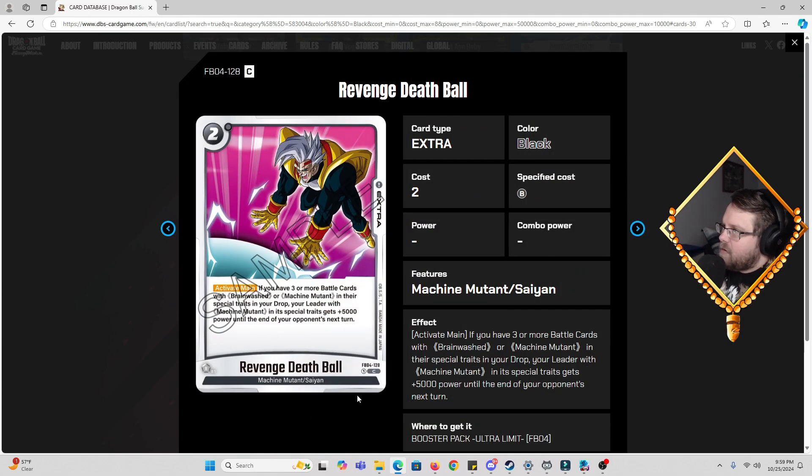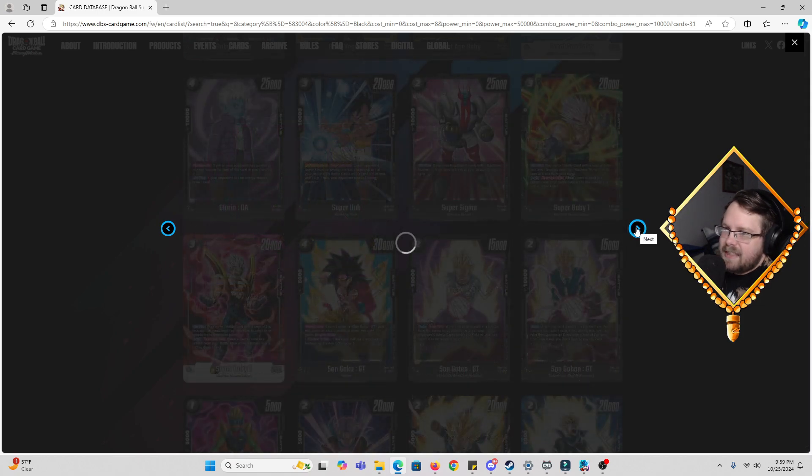Then we have Revenge Death Ball, two cost. Activate Main: if you have three or more battle cards with Brainwashed or Machine Mutant in their special traits in your drop, your leader with Machine Mutant in its special traits gets 5,000 power until the end of your opponent's next turn. So it's a pseudo 25k defender — I don't mind that. If you can proc this ability for free using the Gohan GT Brainwashed, this is a great card to play for free. I like this card and I like what this deck is doing.